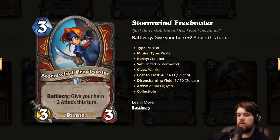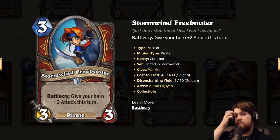Stormwind Freebooter: three mana 3/3 pirate with Battlecry, give your hero plus two attack this turn. Seems pretty solid — compared to SI7 Agent, it's three mana 3/3 deal two to a minion or face, but this doesn't have to be comboed, and it's a pirate. Good for the questline, good with Harbor Scamp. This fits the playstyle of the questline — mid-range, maybe slightly aggro. Seems good in the questline deck. I think we have better options for pirates outside of the questline, but the questline seems playable so maybe this is playable.